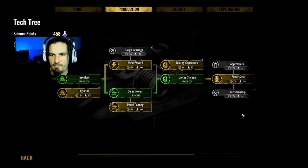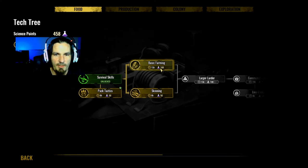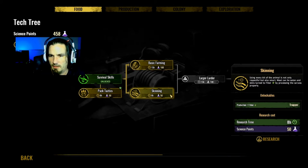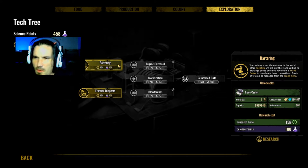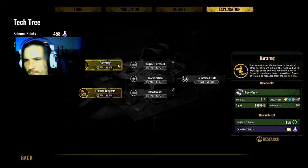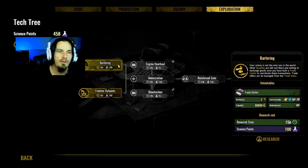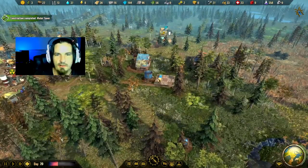Alright, energy storage, power saws, quality capacitors. Let's go to food - we got some skinning pack tactics, gives one extra working slot, basic farming, production of fiber plus one, watering. Trade center - your colony is not the only one in the world. Other societies are still out there and willing to exchange goods. Once you have built a trade center to coordinate these transactions, trade offers can be managed from the trade menu. Let's start trading - I think that's going to be pretty awesome. We'll get some trading going. Alright, we got the water tower up.